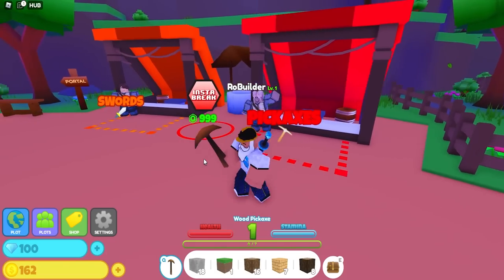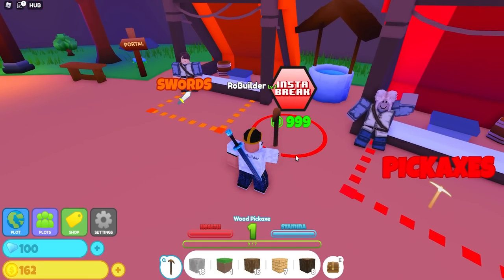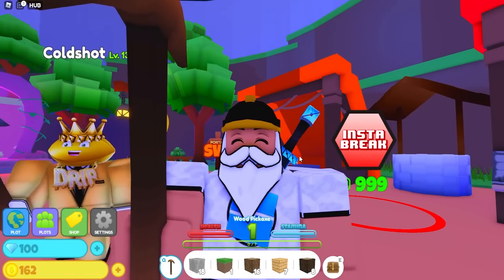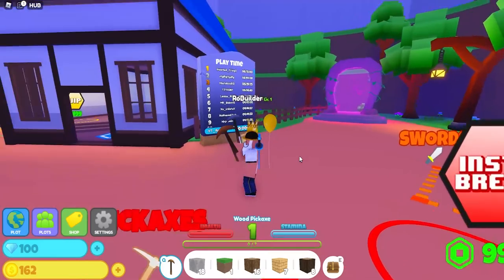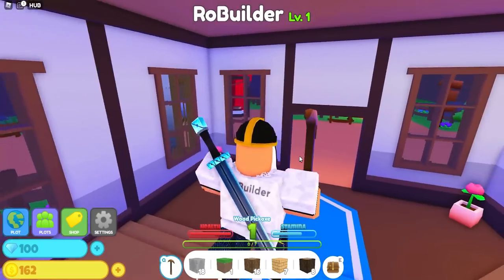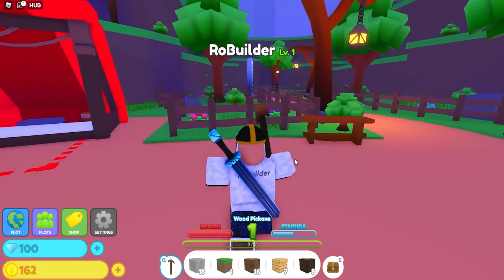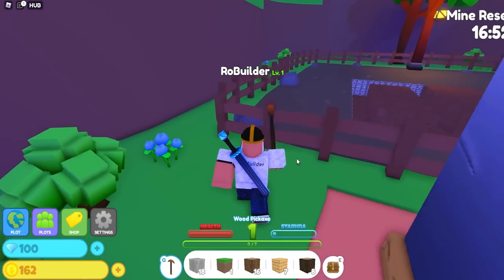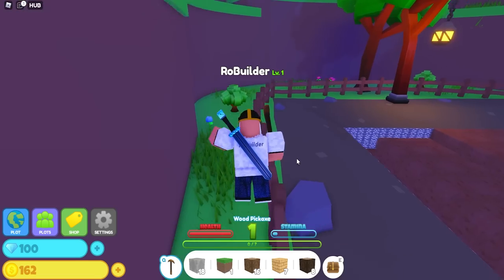Let's check out the pickaxes — we've got this one equipped, 500 coins for the next one. And there's an insta-break for a thousand Robux. Honestly, if I still uploaded on the Intel Plays channel — which I might get back to sometime — I would genuinely make content on this game. I think the selling mechanic is a little strange. You have to get used to it, and a lot of players don't give a game enough of a chance to get used to something new.